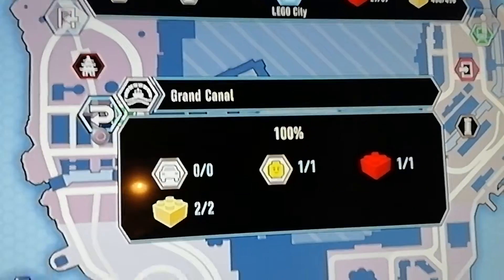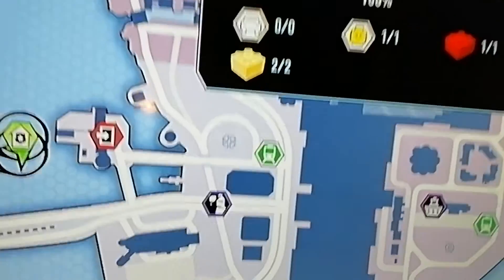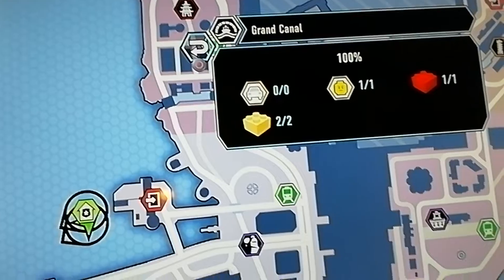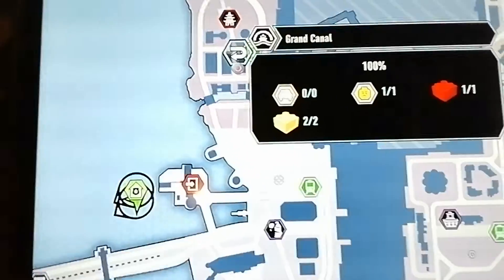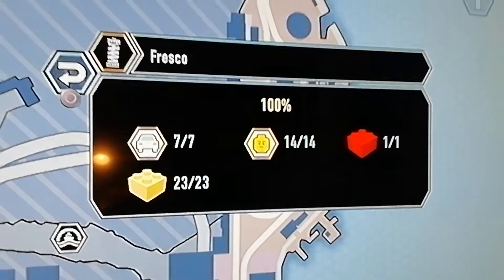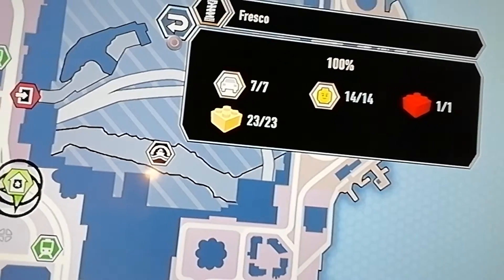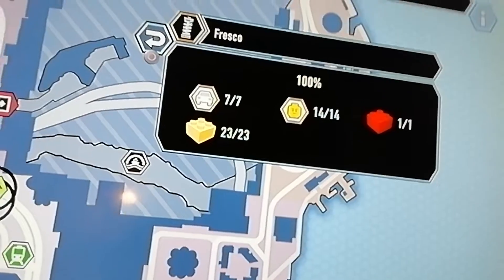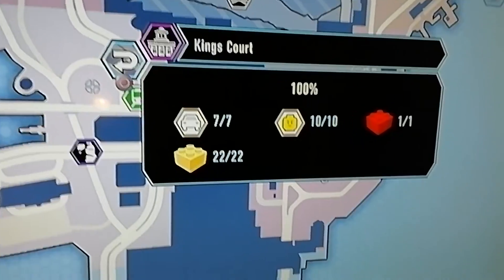The next one is Grand Canal — one character. The two challenges to get gold bricks are the coffee breaks and the bulbs to destroy. And next is Fresco — 14 characters, 23 bricks, one red brick, and seven vehicles. The other one is King's Court.